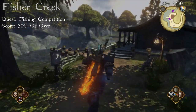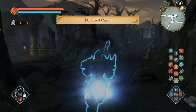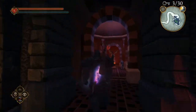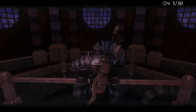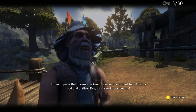In Fisher Creek your first key will be gotten through the fishing competition quest by handing a fish that weighs 30g or over to the fisherman. Heavy fish can be found in weird and remote places — I would recommend going to the Chapel of Scorm and fishing over the rail within the chapel itself. Once you hand in the fish you'll also get the Rod of Champions which will help a lot in getting the rest of these keys.